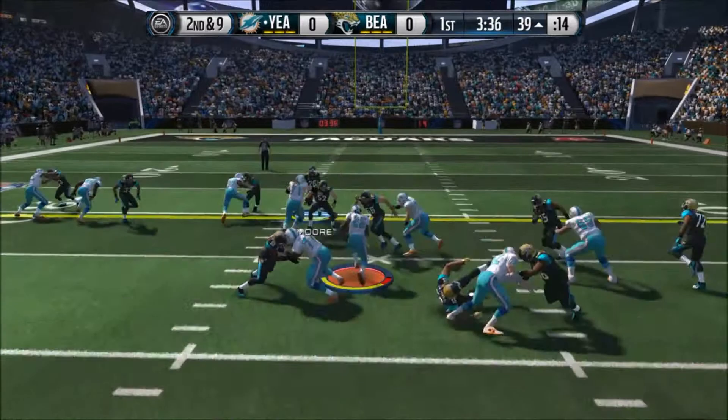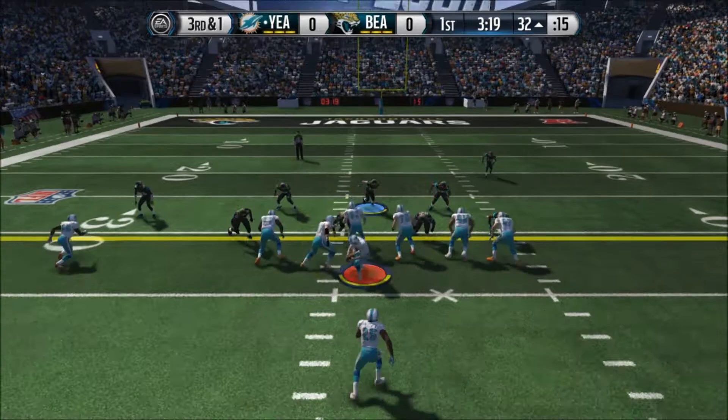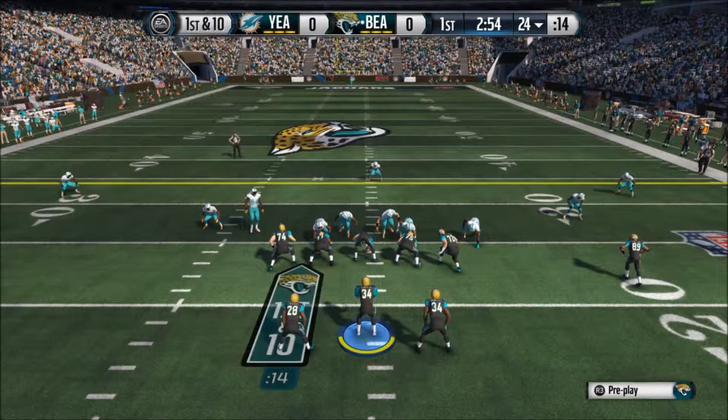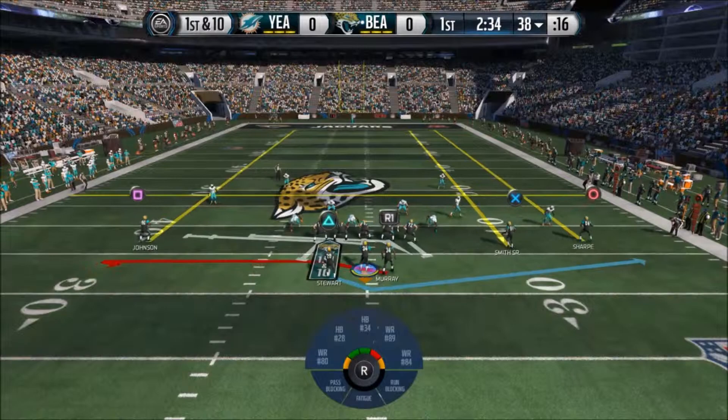Hey, what is going on guys, this is Dan Sand coming back at you with another Madden 15 Ultimate Team video. Our defense is looking pretty solid — we're giving up some runs and he gets the first down, but we're looking to stop it and boom, we get the fumble! A great hit to force the ball, so we do get the ball just a couple seconds into the game. That's definitely a great way to start out.